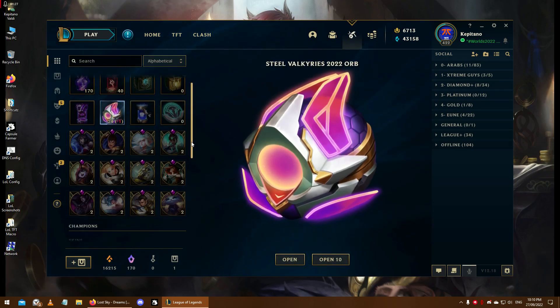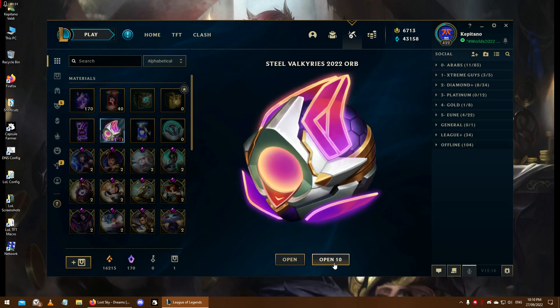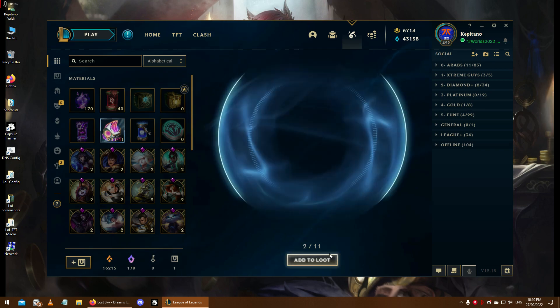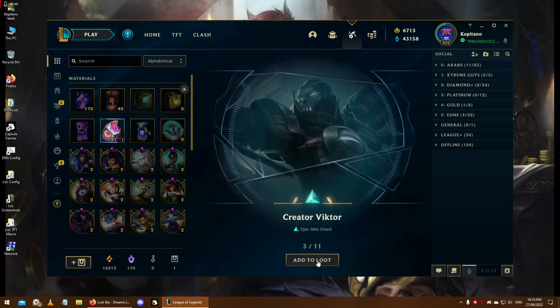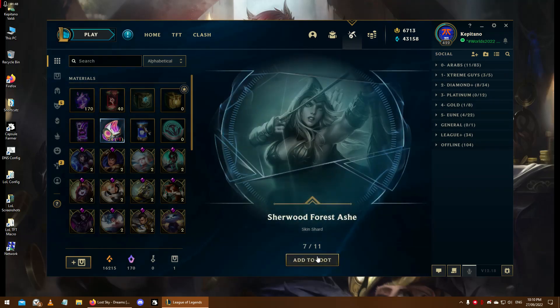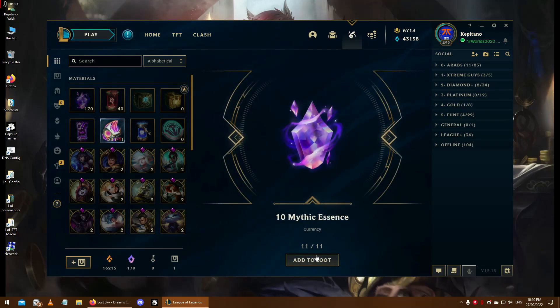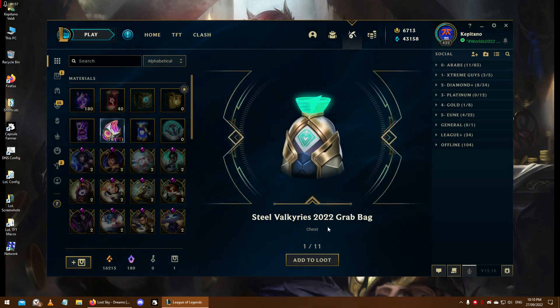Let's go ahead and start with our orbs - open 10. Not the best luck so far. Steel Dragon Thresh, Creator Viktor, Conqueror Varus, Urgot, Raven Modern Blanks, Sherwood Forest Ashe, Steel Legion Garen. Man, this is saddening - I have half of these skins. I need some Legendaries, some new skins.